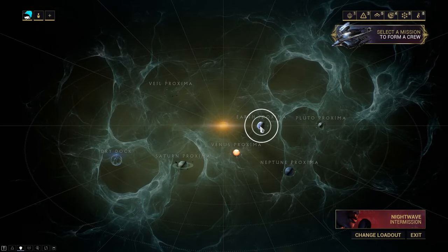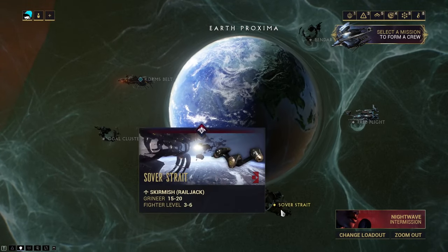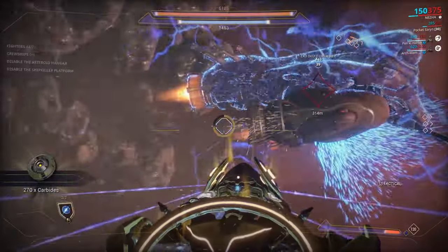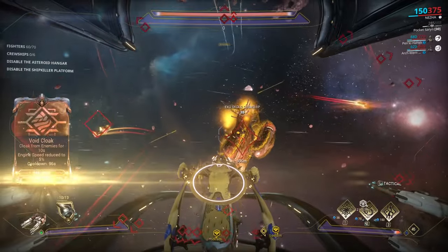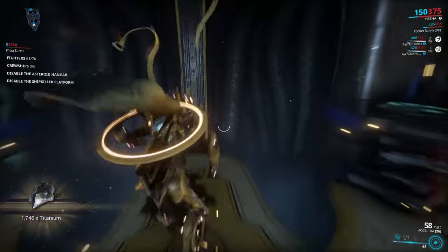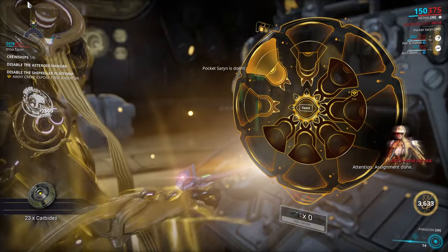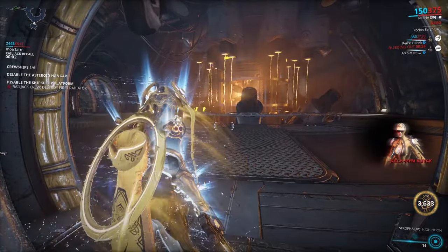Moving on to Railjack missions — I'll split this by Grineer and Corpus. Grineer Railjack missions are all skirmish missions, involving two common objectives and maybe up to two additional point-of-interest objectives. The two common objectives are to kill fighters and destroy crewships. Crewships can be one-hit with forward artillery by hitting their weak points — their engines. Optionally, you can board crewships and detonate them internally. In harder missions the crewships will have shields over them which you can remove with one hit from your Ordnance, then proceed to forward artillery as usual. Points-of-interest objectives involve one player getting off the Railjack and infiltrating a Grineer ship, usually to blow it up or assassinate a boss within. Some phases require the Railjack crew to destroy turrets from the outside.